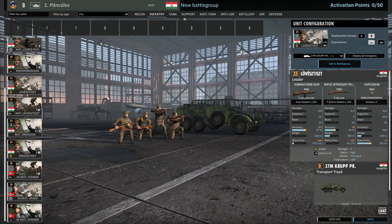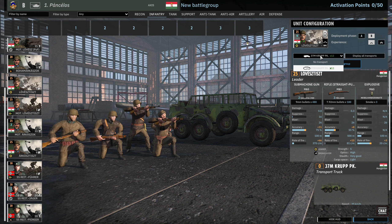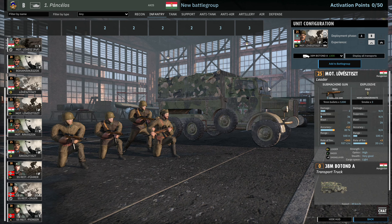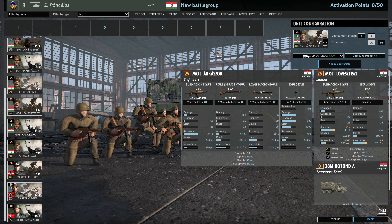Next up we have the Lövész Tiszt, your 5-strength leader with smoke, 3 available in A, 6 available in B at one vet. And we have the Mot Lövész Tiszt, also 5 strength, but these guys come with 5 submachine guns, which is a really nice loadout — specific for close-range situations. These submachine guns are pretty effective due to their accuracy, and with extra veterancy it's almost 100%. 3 available in A, 6 in B. They also have smoke to keep themselves alive at range.